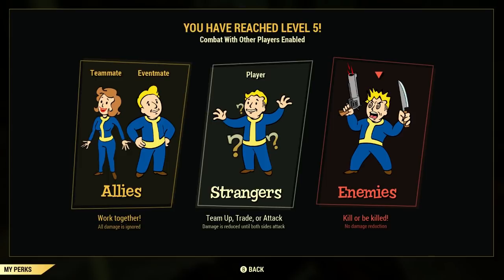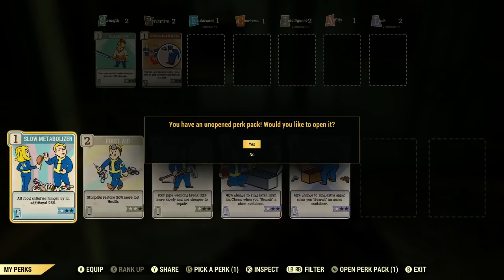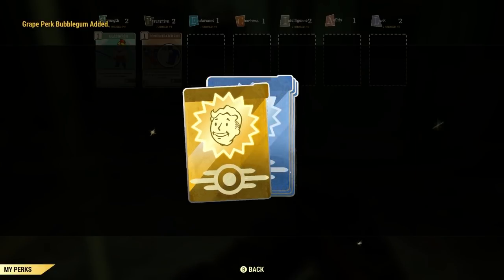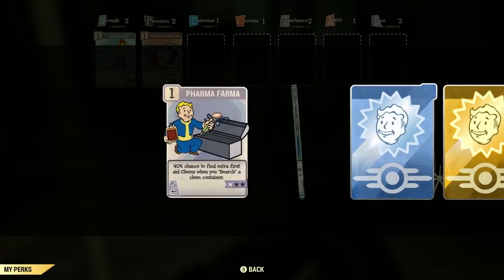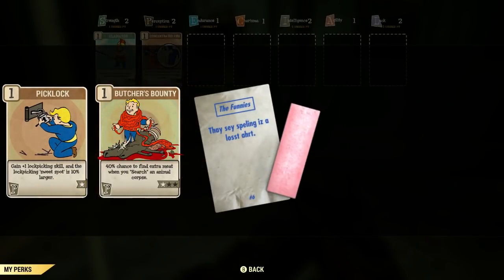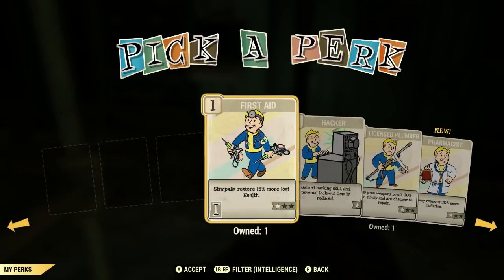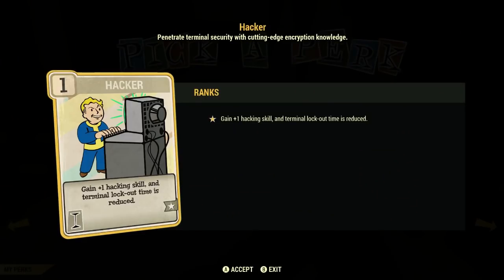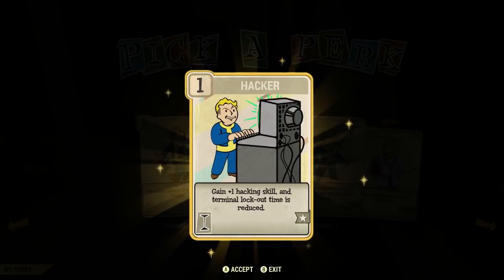So to start off, you should know that you have 4 attempts to hack a terminal before you are locked out of it for 10 seconds. When you return, a new password is selected. You can keep trying until you guess the password correctly. But to save time and effort, I'll go over how to properly hack in Fallout. To hack in Fallout 76, you will need the hacking perk card, which can be found in perk card packs when you level up.